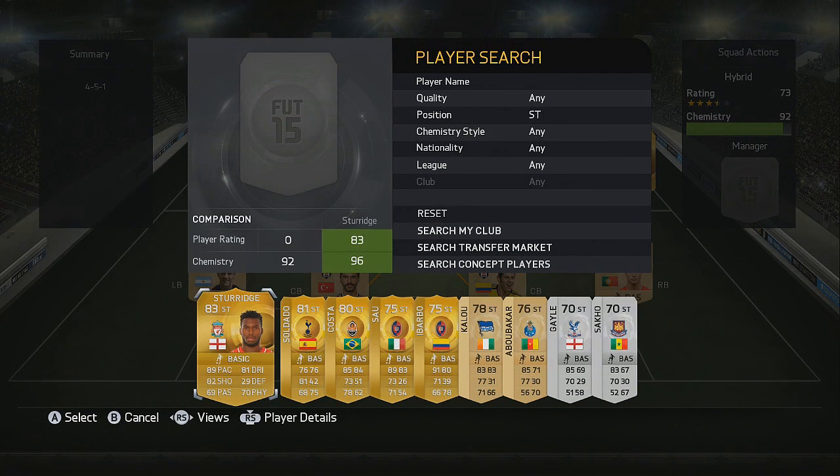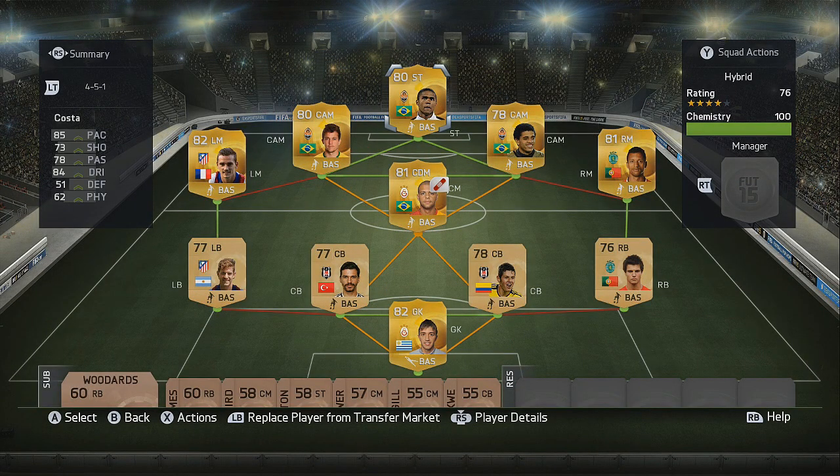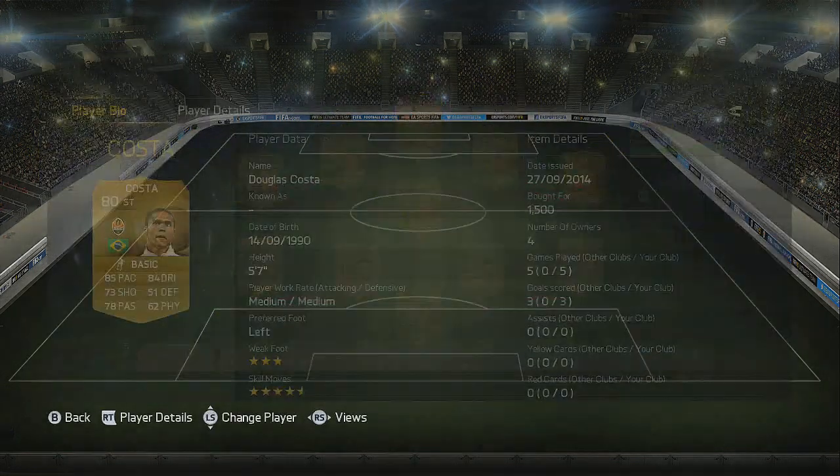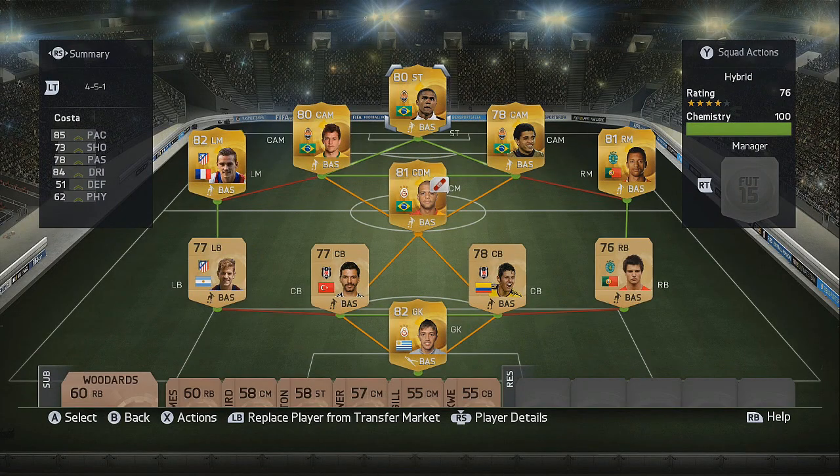Finally in the strike position we've got the main man, Douglas Costa. He is originally an attacking midfielder so you do need to convert him, but he absolutely pays dividends in the strike position — a really incredible goal scorer with 85 pace, 84 dribbling, and five star skill moves. Another five star skiller in this team; a really incredible player to finish off this squad.